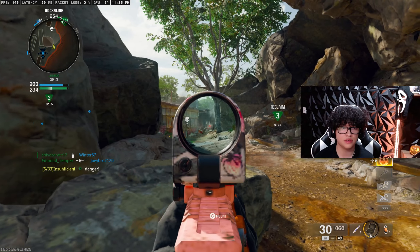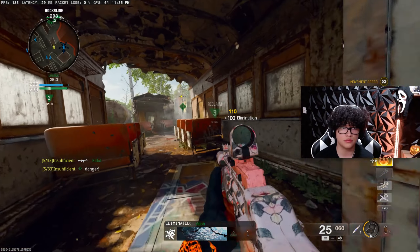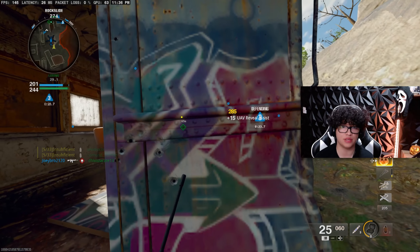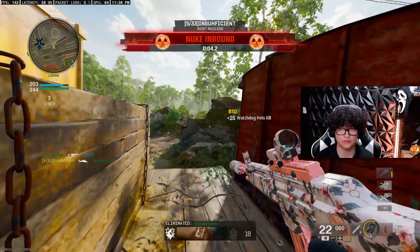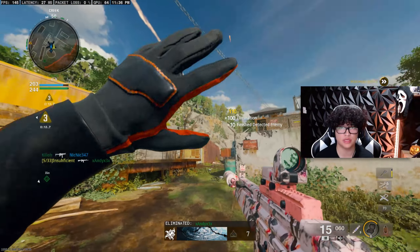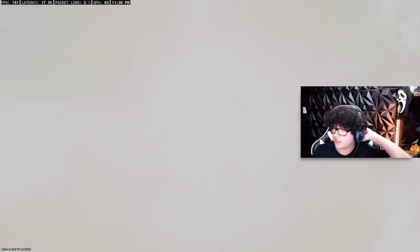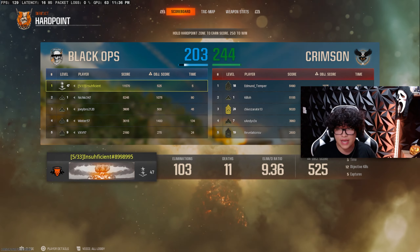We gotta call in this UAV, and we gotta call in this nuke if we can't get them off this point. They're holding it with their lives so we gotta call it in. There we go — GGs! Little nuke, GGs! While unlocking gold too — you guys got to see me unlock gold. 103 and 11 with a 9 KD.